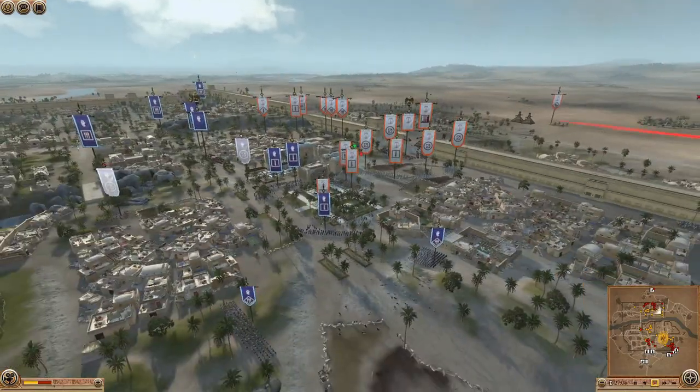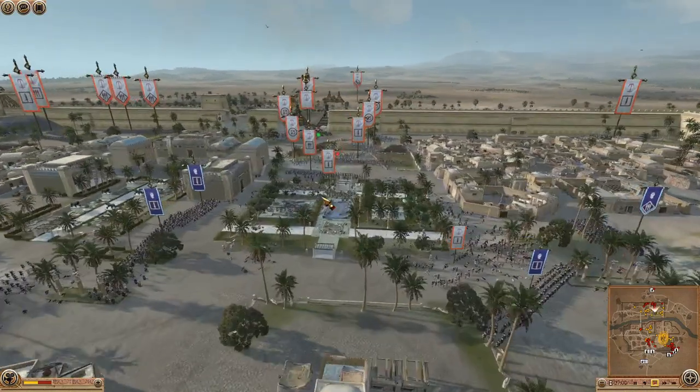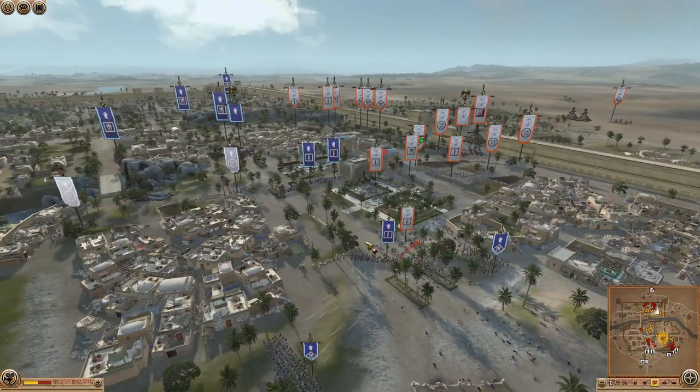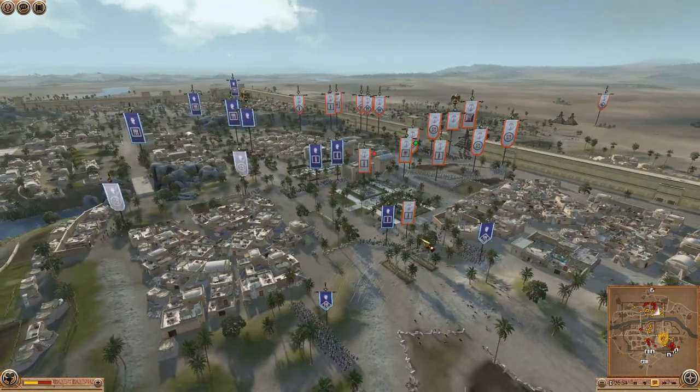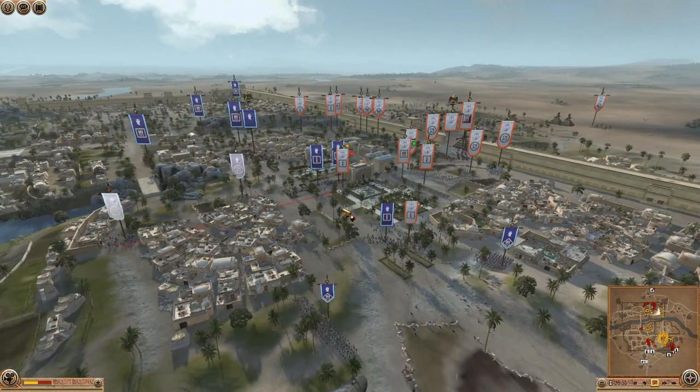If they allow the Pikes to come one side or the other, and hold up these two choke points, the Pikes can't go both ways. You can use your archers to shoot into the back of the Pikes from either side — that'll be really useful.